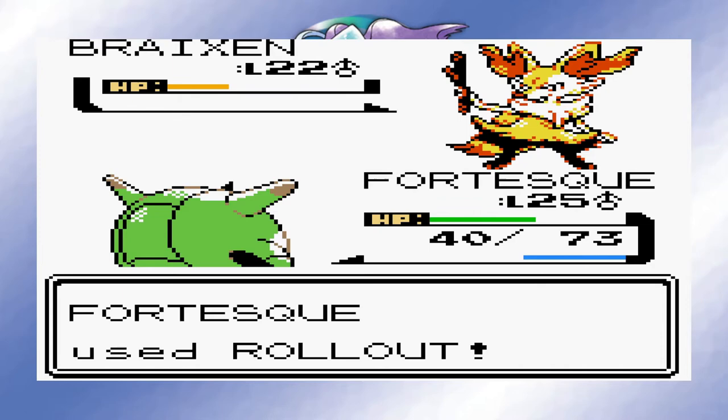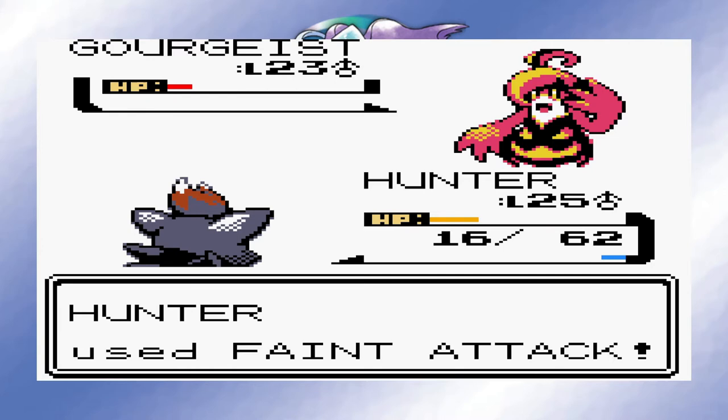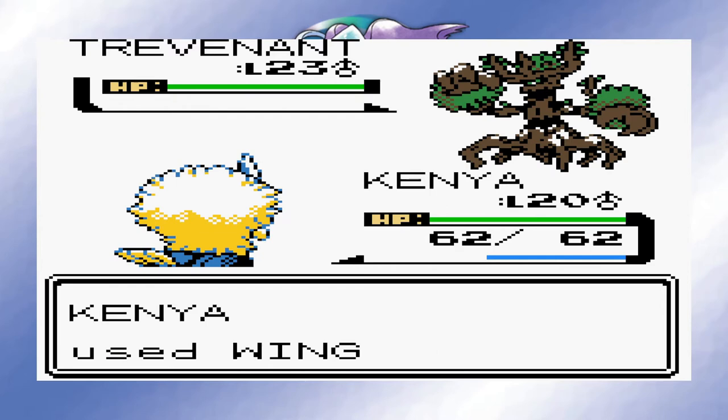Thanks to this hack, Morty actually has a varied team in this game. Hunter took down his first team member without taking any damage, but got pretty hurt and seeded by his second Pokemon, so he switched into Fortescue in order to deal with Cofagrigus — which looks both terrifying and awesome, by the way. We got it down to low health, but missed one too many turns due to him using Double Team. Hunter was able to finish it off though, and Kenya easily dealt with his Trevenant. GG, Morty.